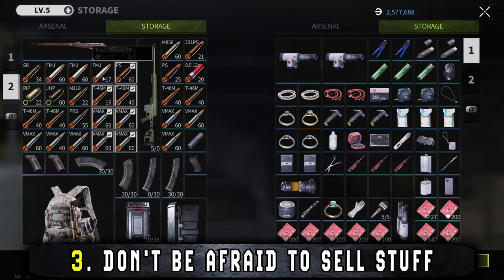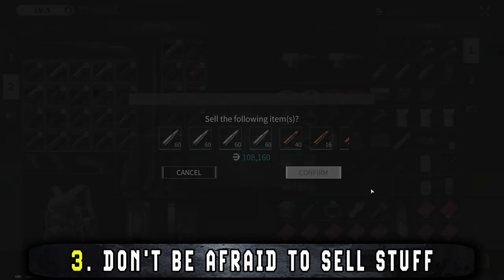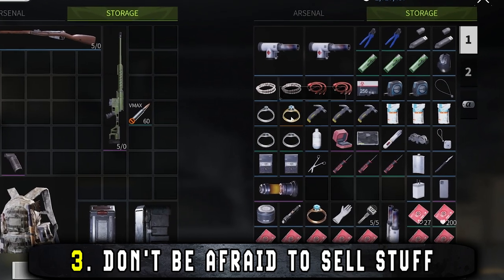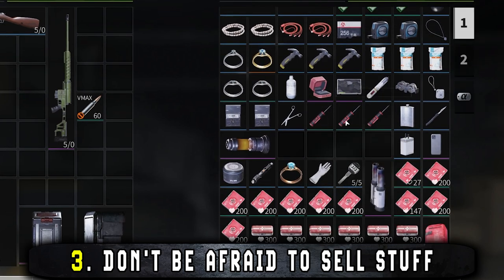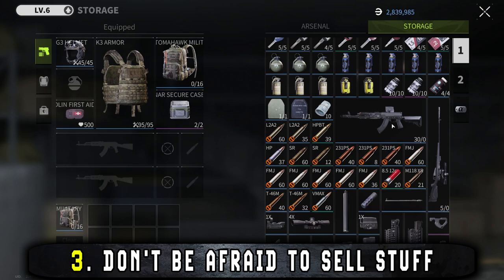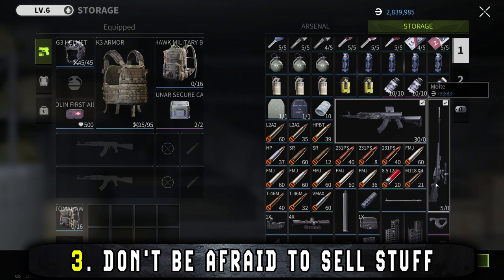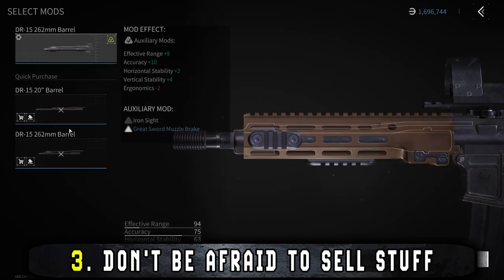Another thing you can do to free up inventory space is not being afraid to sell stuff. Almost every item in Lost Light is useful in some way so it's tempting to hoard everything, but you're gonna build up a lot of frustration from having a full storage this way. Unless you need the item right away or very soon, just get rid of it — sell it to Heidi or list it on the black market. This is especially true for weapons as they take up a lot of space. I sell off any weapon I won't be using in the near future, or if there are a few levels until I can properly mod it.